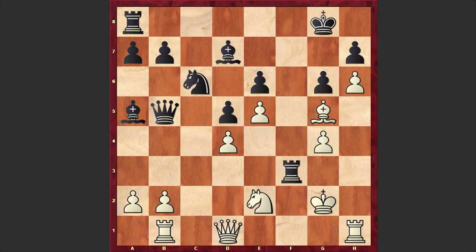Rf7 is better, but even in this case White has an advantage. White can play b4, and if Bb6 then Bf6, Ng5 can be a threat, Nf4 or a4 — all these are moves which can blow apart Black's position.